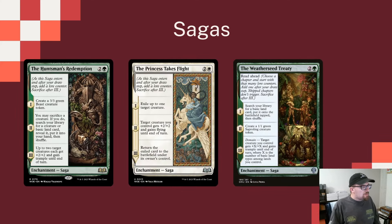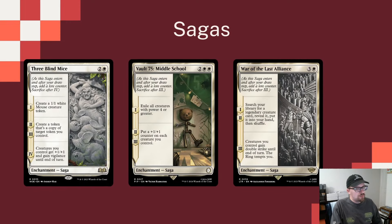The Huntsman's Redemption makes a Beast token — you can sacrifice a creature, search your library for a creature or basic land, and put it in hand, which is a great ability. Then chapter three gives up to two target creatures +2/+2 and trample, which works well with all the +1/+1 counters we're spreading around. Princess Takes Flight exiles up to one target creature, then a creature we control gets +2/+2 and flying, and then the exiled card returns to the battlefield — this could be our own creature, a blocker we want out of the way, or someone's commander. I like that giving something flying pairs well with making our creatures bigger. The Weatherseed Treaty searches your library for a basic land, makes a Saproling, and then gives target creature +X/+X and trample where X equals the number of basic land types among lands — max three since we're Naya.